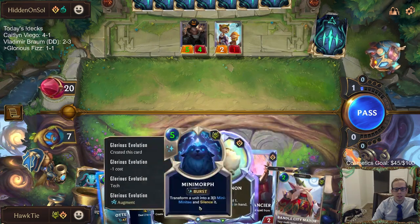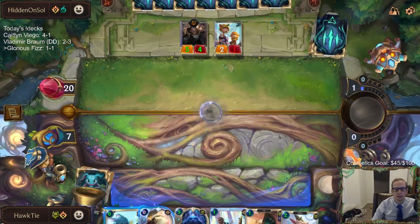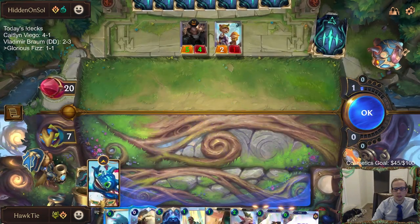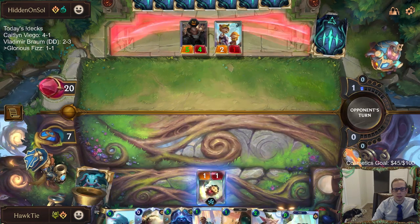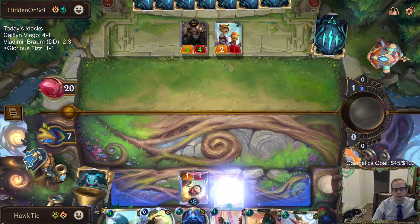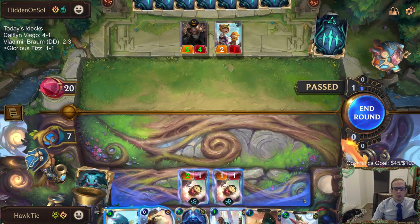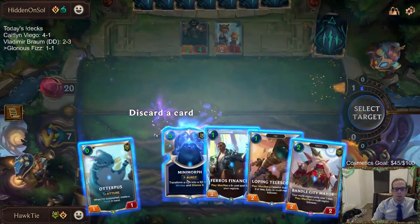Why do I want discard and stuff though? We can discard Mystic Shot. Now what do we discard? Minimorph I guess. Yeah they can have a Jace and Senna — I don't really care about them.